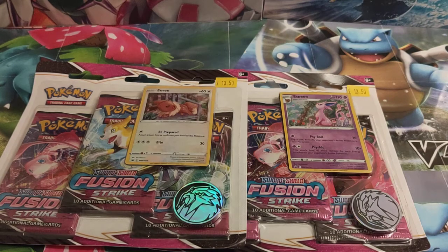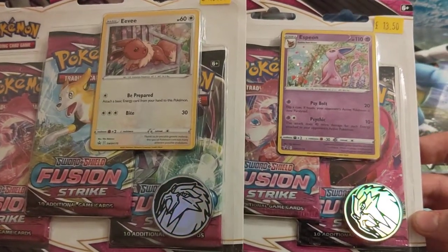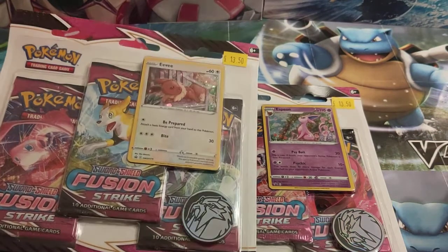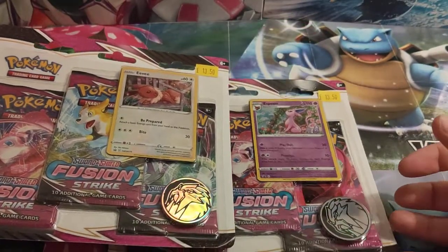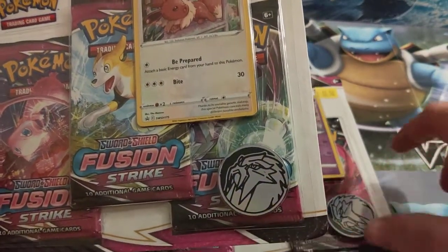Good afternoon guys, Josh here from Atomic Cards with another Pokémon unboxing video. Today I've got the Fusion Strike three-pack boosters. These are out today, Friday the 12th of November, available from our website www.atomiccards.co.uk, priced at £13.50. What you're going to get in these is three booster packs, a promo card, and a coin.